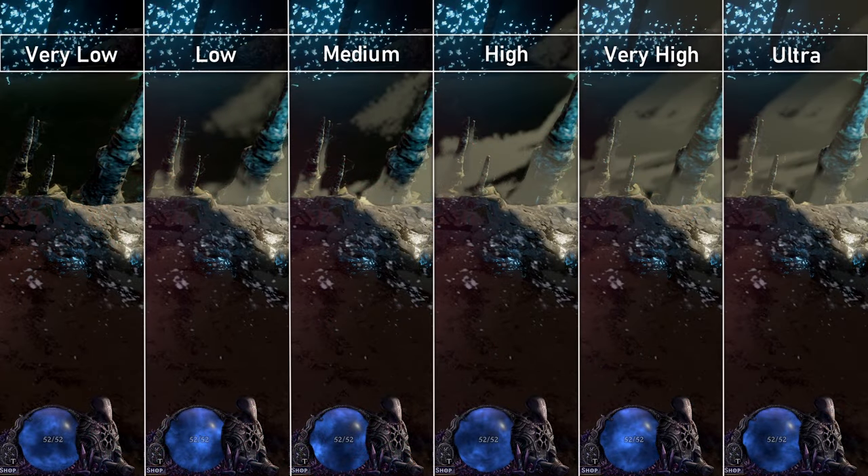Volumetric lighting simulates fog and dust. For visual clarity's sake, you may want to leave that setting at very low. Low adds sun-cast fog. Bounce lighting in the fog is pretty much the same as medium. High and very high adds more sun rays casting into the fog to create realistic fog lighting visuals. Ultra seemingly does nothing.